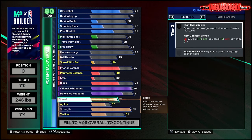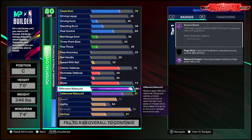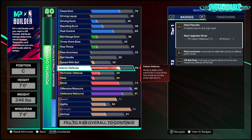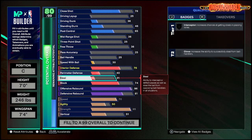I like 70 speed mainly because you can slip to the basket fast off the screen and find your spot quickly. I've been running PNR with a stretch that has 66 speed, so 70 speed will definitely help you get open, get to the basket, pop around real good, and take up the corner on defense. We're gonna go 76 interior defense for silver off-ball.